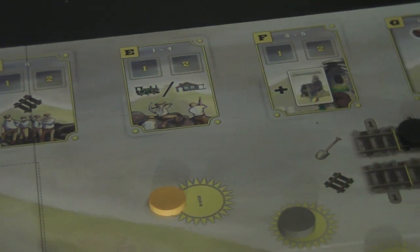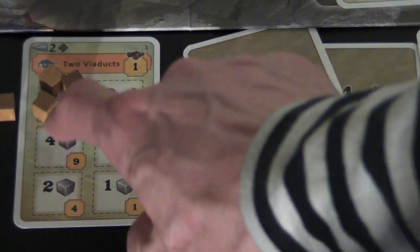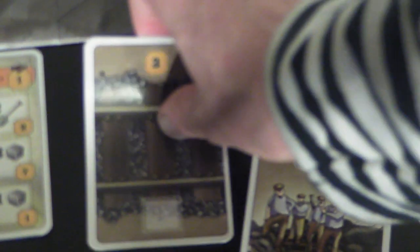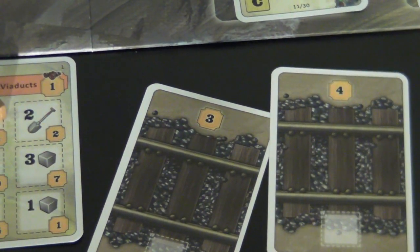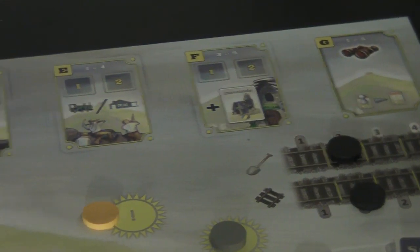The build action lets you perform one of the build actions at a station. At the bottom of the station card, beneath the excavation options, you have build actions: build four stone, three stone, or two stone. You choose one of those and get the victory points indicated on the card. However, you can't build at a station until all the rubble has been excavated and the track to it is complete — though you don't need to have personally built that track, it just needs to be complete.